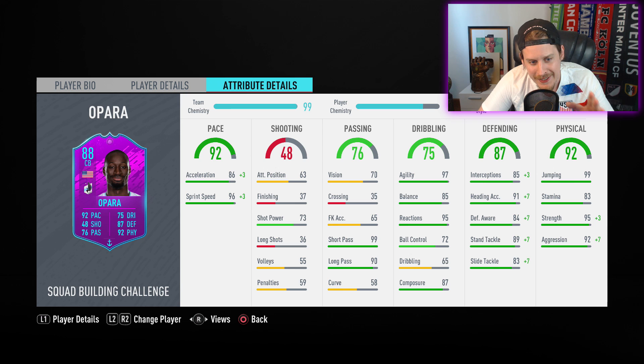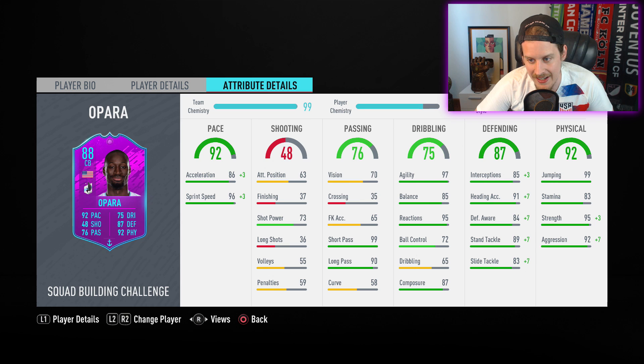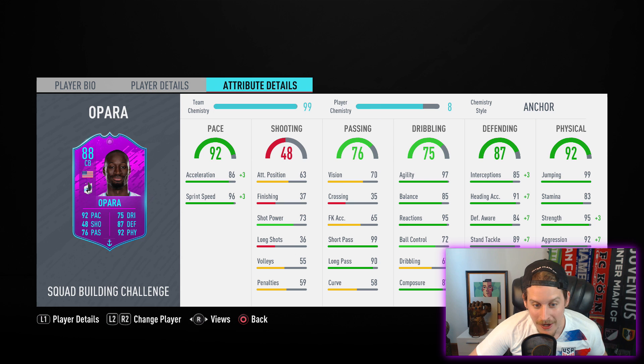The stats on the card only tell half the story. With the anchor chem style, 86 acceleration goes up to 89, and 96 sprint speed goes up to 99. Passing stats: 99 short passing and 90 long passing. Agility is 97, balance 85, reactions 95, ball control 72, dribbling 65, composure 85. Defending stats are really good: 84 defensive awareness, 83 sliding tackle. Anchor or shadow chem style gets these all over pretty much 90. Heading accuracy goes up to 99, interceptions to 88, jumping 99, stamina 83, strength goes up to 98-99, and 99 aggression. 99 aggression, 99 short passing, 99 sprint speed, 97 agility — tell me a better center back in the game.